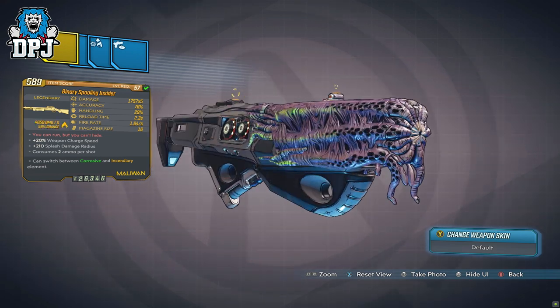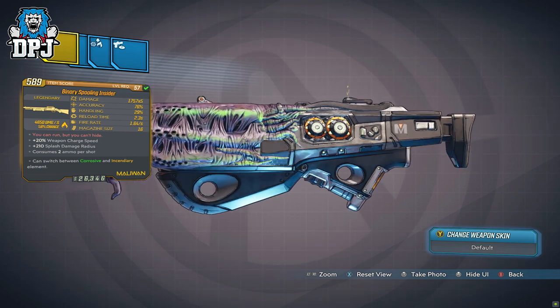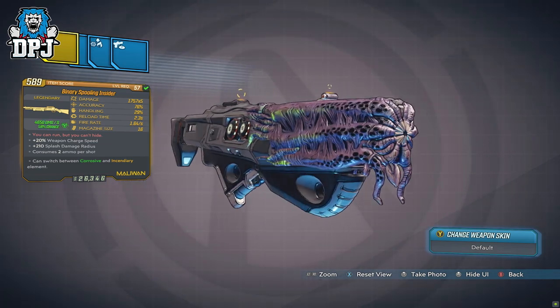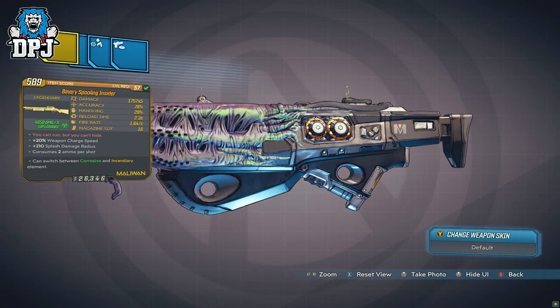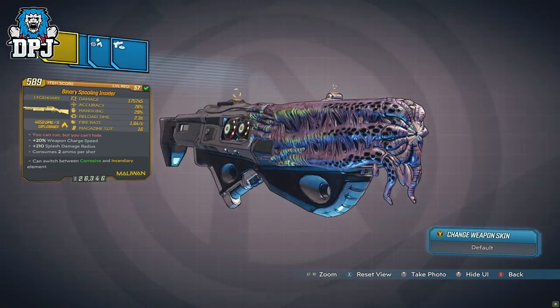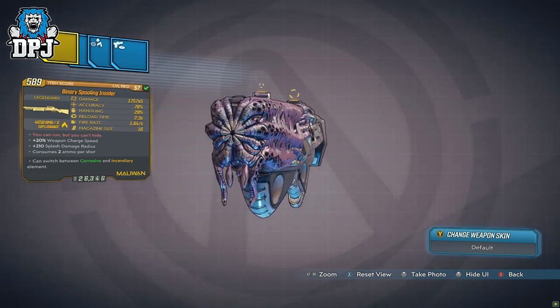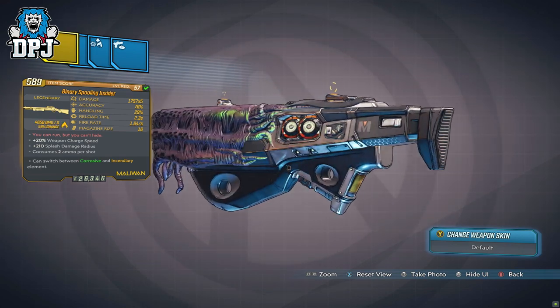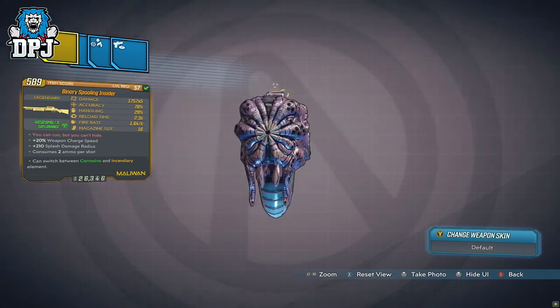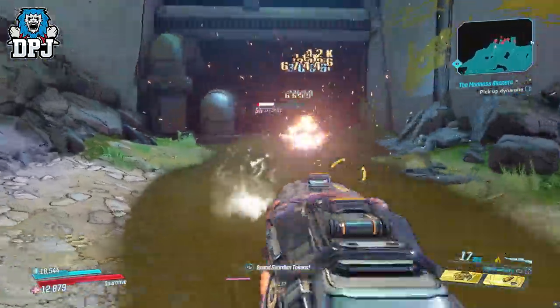So this shotgun — I won't lie to you guys — I don't think it's all that amazing, considering we have new shotguns like the Anarchy which is just utterly crazy. We have old shotguns like the Lub, and even assault rifles like the Sickle which are just utterly crazy. The Sickle is an assault rifle but basically acts like a shotgun. And these weapons — the Lub, the Sickle, the Recursion, and many others — are crowding up the shotgun scene.